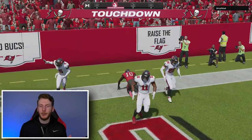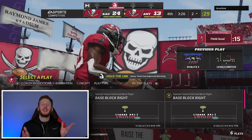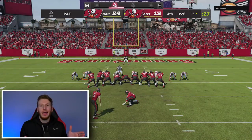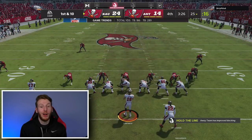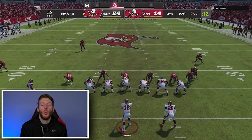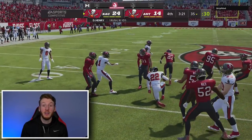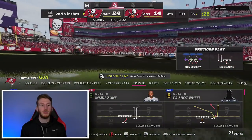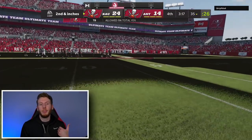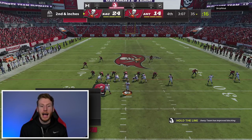Great drive by ANCAP right there. Makes it a two possession game, takes away our momentum. We want to take some clock here and try to get a score. We're not on a hash so we're not going to pass. I'm going to take this opportunity to ask you all - what are you most excited about for Madden 22? Is it the CFM updates? I'm pretty sure they made a ton of CFM updates that people have been asking for, which is really cool. I like the momentum and home field advantage concept.